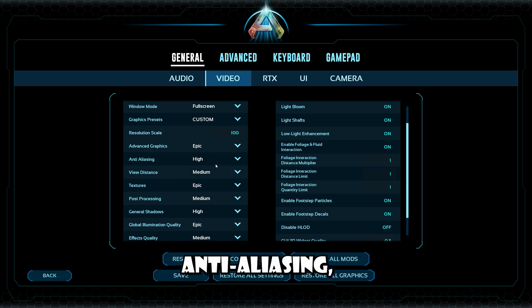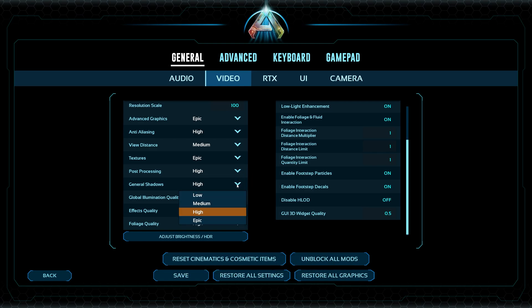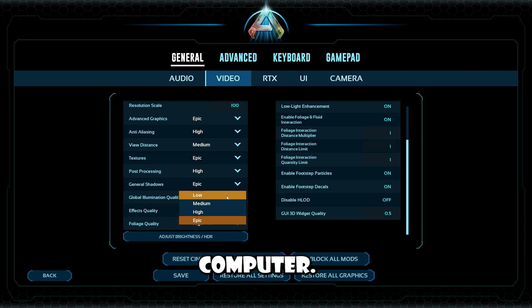As for anti-aliasing, you can leave it at about medium. For view distance, low and medium do just fine. As far as post-processing goes, medium and low are just fine. General shadows now — this very much so affects the performance of your computer. Setting it to low will give you a lot of frames back, but also decrease the quality of your shadows in the game.